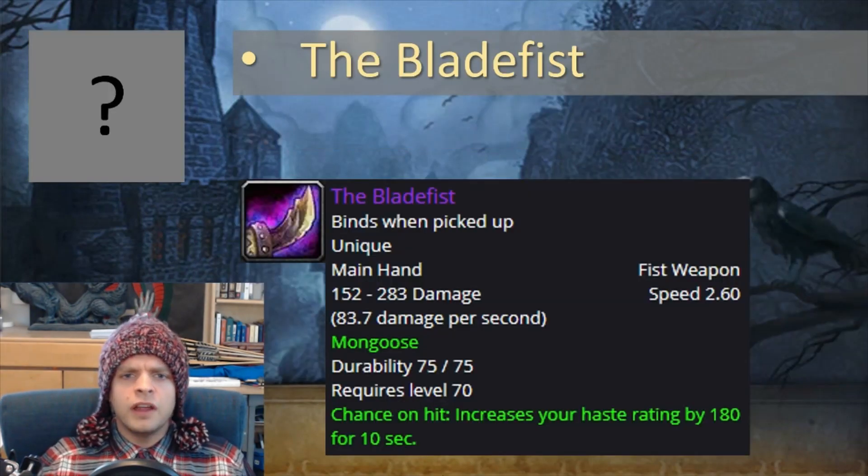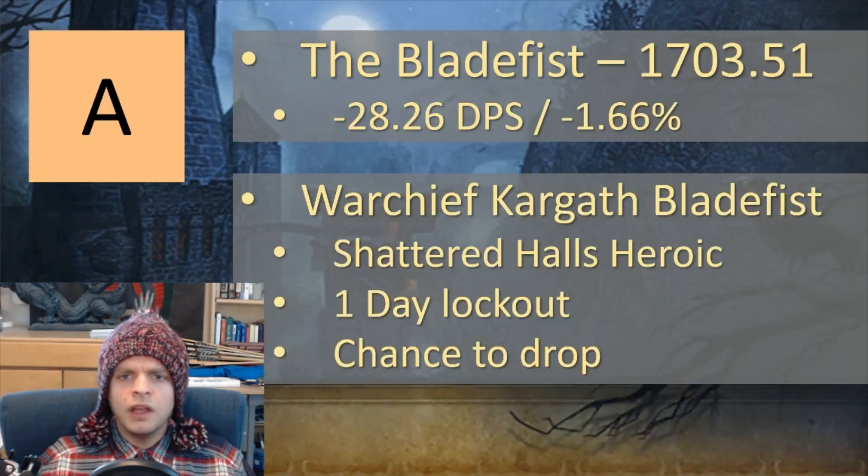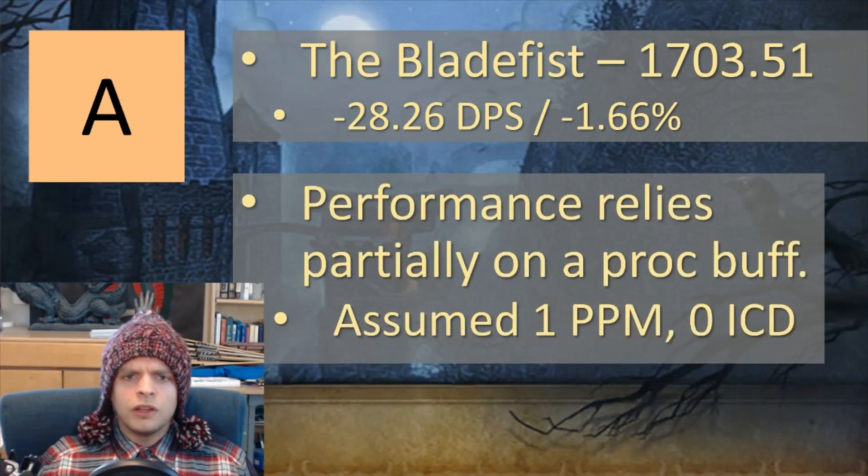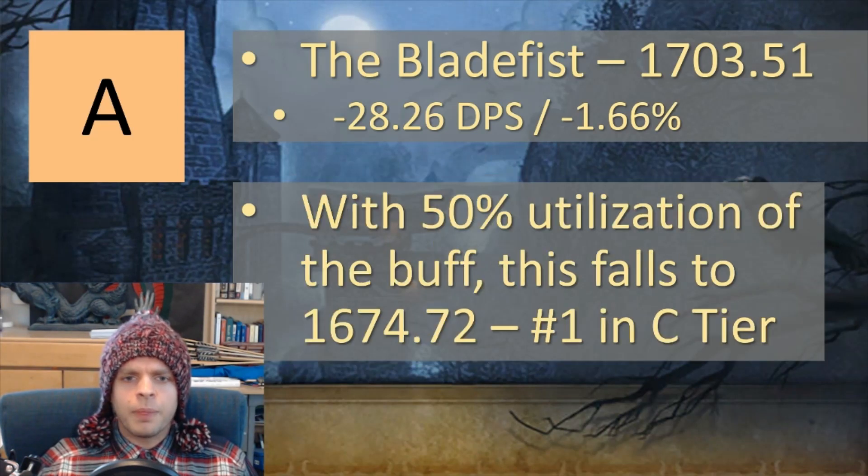Next is the Blade Fist, a fist weapon with a chance on hit to increase your haste rating by 180 for 10 seconds. It's a solid A tier weapon that's about 1.6% worse than your best setup. It comes from Warchief Kargath Bladefist in the Shattered Halls Heroic, which has a one-day lockout — so at best one chance per day. The performance relies on that proc buff granting haste, assumed to be one proc per minute with no internal cooldown. If you have to stop attacking and only get about 50% utilization of the buff, this falls to 1674 DPS, which would make it a C tier weapon.